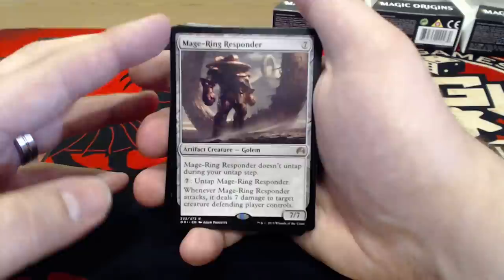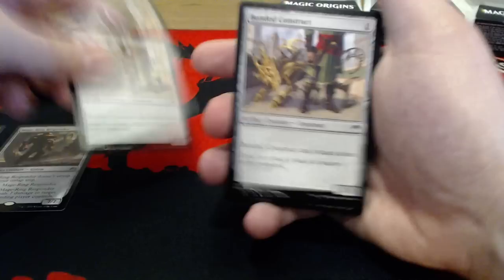Mage-Ring Responder is 7 uncolored, a 7-7. It doesn't untap during your untap step unless you pay 7 uncolored. Not too big on that one for a rare. Bonded Constructs — pretty good card. Can't attack alone, but we're going to see a couple of these in the set.